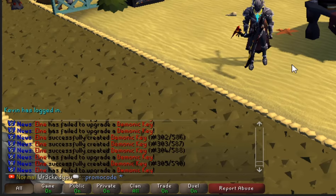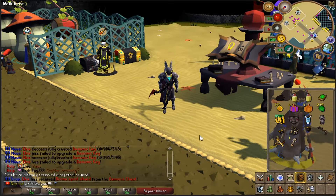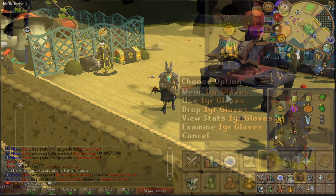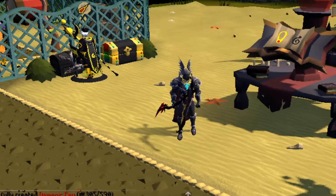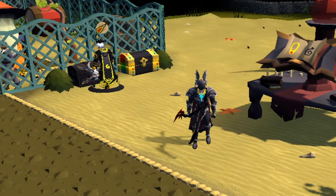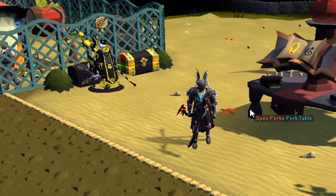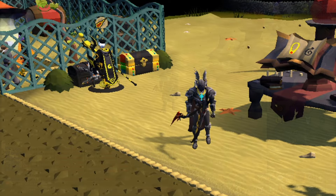If you would like some free stuff once you join, make sure you type ::promo code and put G-summer right there. That'll give you a free nightmare staff with 3K charges, and I'm pretty sure you'll get the one-year setup as well, which is a super OP tribrid next setup — pretty much gives you the stats of Torva, Pernix, and Virtus all in one set. Also make sure you type ::refer, you'll see an interface, and click my name for more rewards.